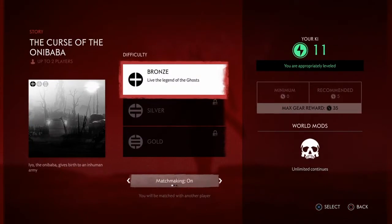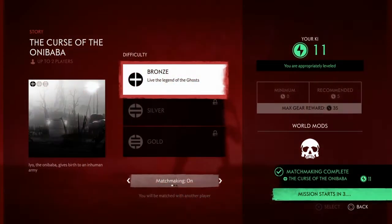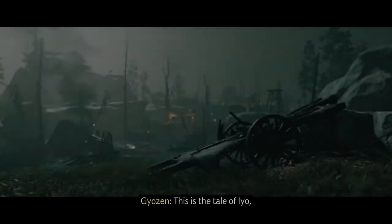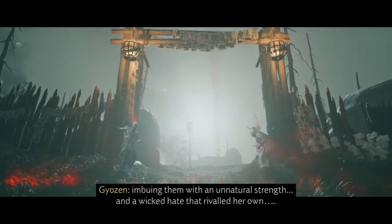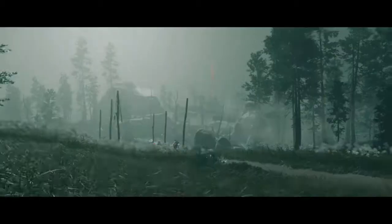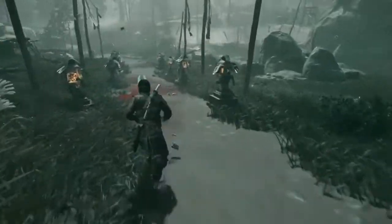Let's jump into story mode and do the Curse of the Onibaba. We're going to do the Bronze level because we have to complete that before moving on to Silver, Gold, and other things. We're doing the two-person multiplayer story mission here of the Curse of the Onibaba. This is the tale of Io and Onibaba who gave birth to an inhuman army, imbuing them with unnatural strength and wicked hate. The Ghosts set out to stop Io before her army became invincible. Let's get busy.